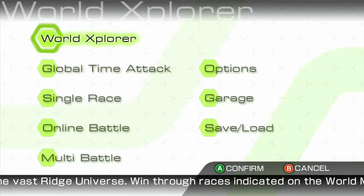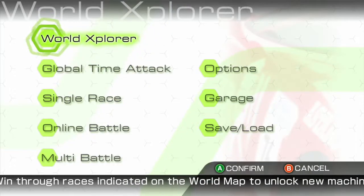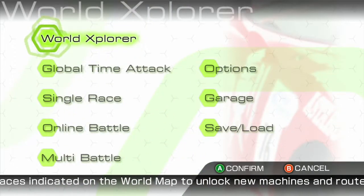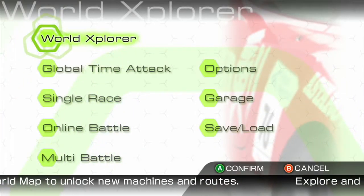Today what we're going to be doing is playing Ridge Racer 6. We're going to be going through the world explorer and try to complete every single race in the game through this walkthrough, which will be really exciting.